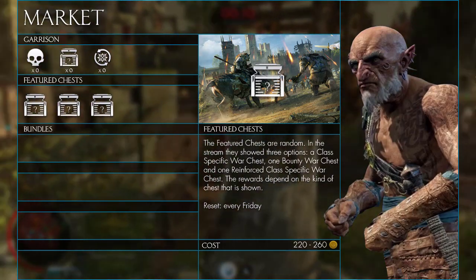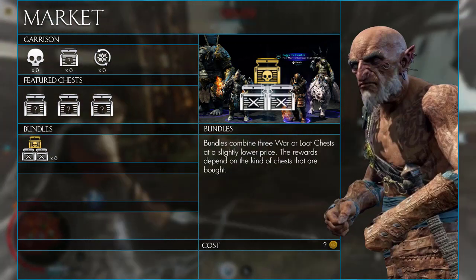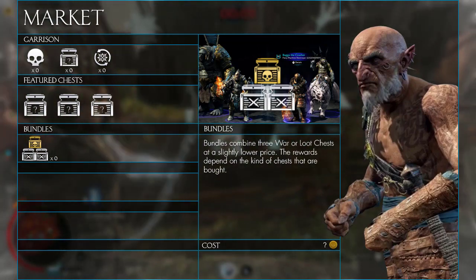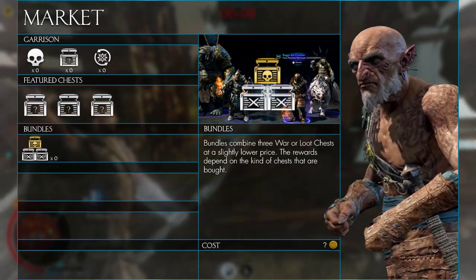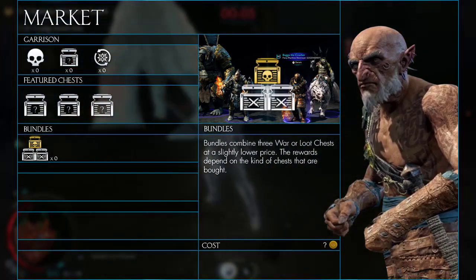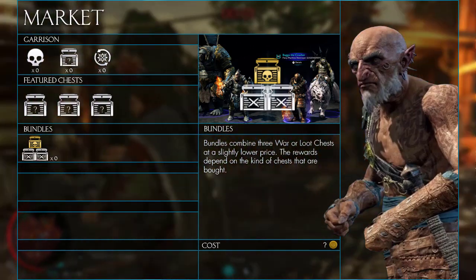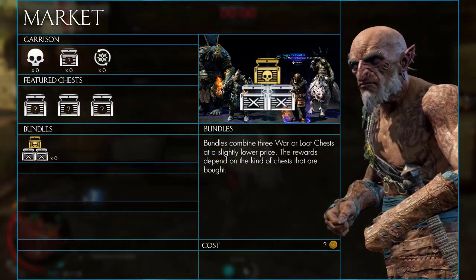Moving on, there are bundles. Bundles are essentially a pack of three war or loot chests that can be bought at a slightly lower cost — mainly meant to encourage people into spending more money. The rewards are similar to the chests we'll show you shortly.